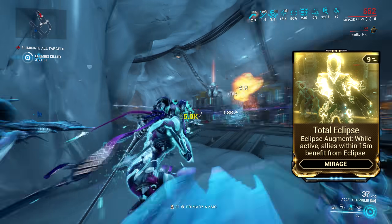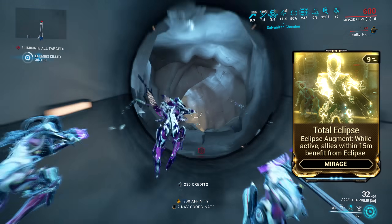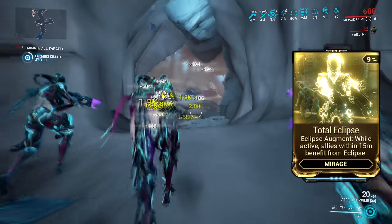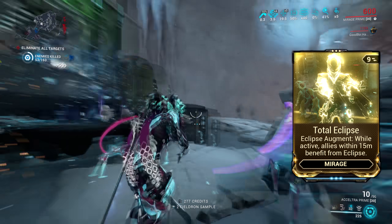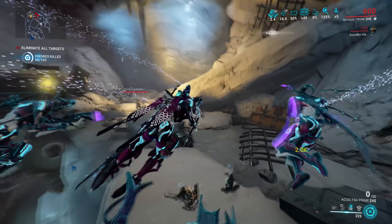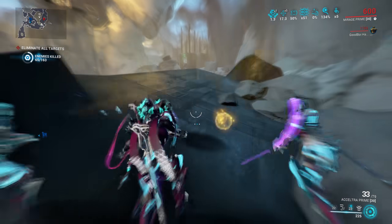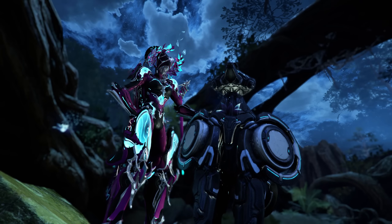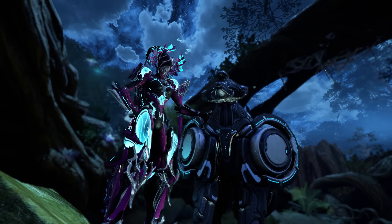There's also a quirk here: Eclipse states that it affects weapon damage, but Total Eclipse actually affects Landslide, Antimatter Drop, Radio Javelin, and Peacemaker. So if you thought Peacemaker was strong, imagine it with 400+ percent more damage. And finally the biggest reason Eclipse is strong: it is a completely separate multiplier. It's not generic damage, it's not faction damage — it's just weapon damage. The best way to scale damage in Warframe is to use as many different multipliers as possible.